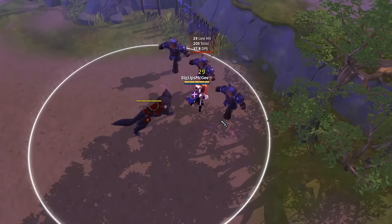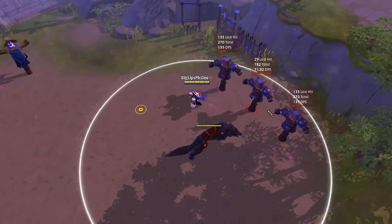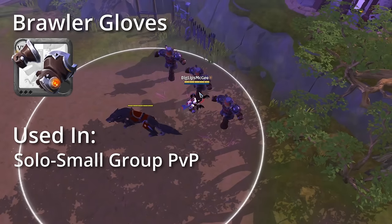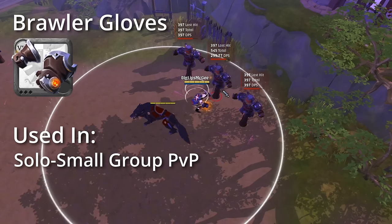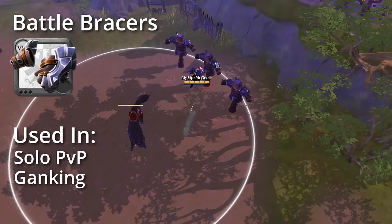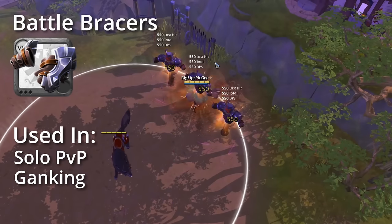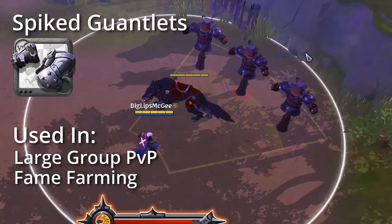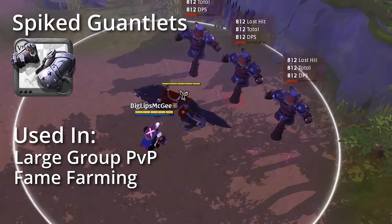As close range fighters, War Gloves are a weapon line with high damage and crowd control effects who like to get up close and personal. Starting us off, we have the Brawler Gloves, which knock up enemies in an AoE dealing damage and also reset your cooldowns, mainly used in solo and small scale PvP. Next is the Battle Bracers, which allows you to rise up into the air before slamming down, dealing damage — mainly used in solo PvP and ganking. Spiked Gauntlets deal a burst of damage in an AoE which increases in effect the more tanky your target is — great for fame farming and large group PvP.